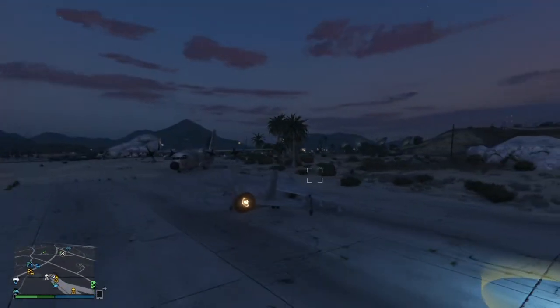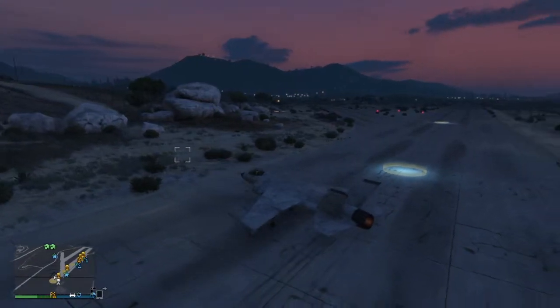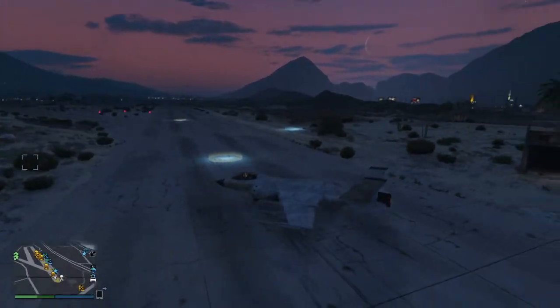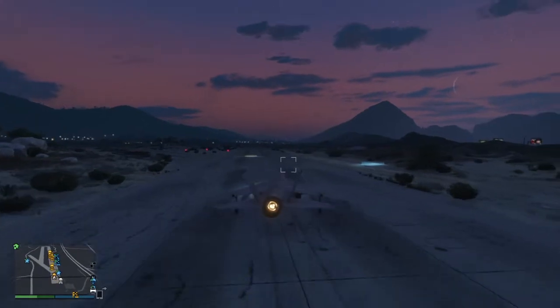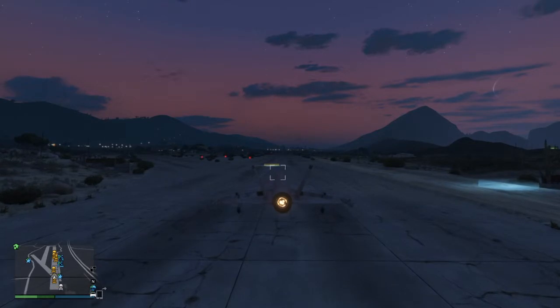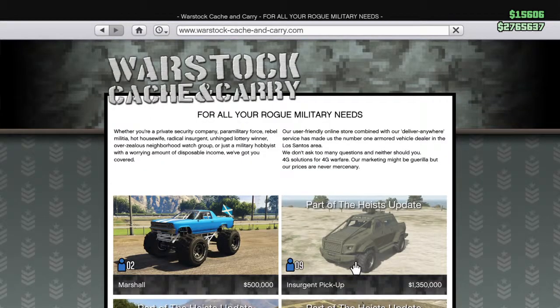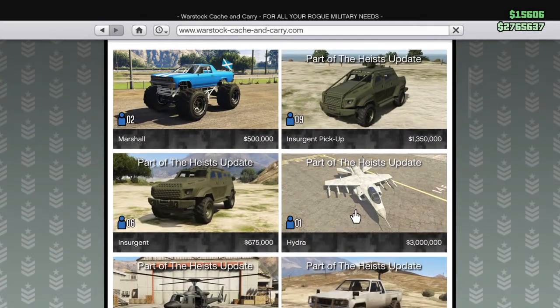I believe it is actually the most expensive item that Grand Theft Auto has to offer to date. I don't think there's anything more expensive than the Hydra right now. You are going to find this on Warstock Cache and Carry — three million dollars. It is definitely worth the money. There was a lot of speculation that this was going to be about 1.5 to 2 million, but it ended up coming out at a staggering three million dollars.